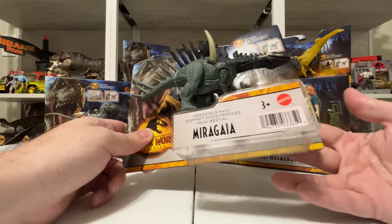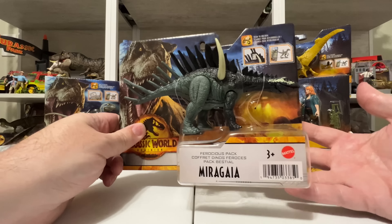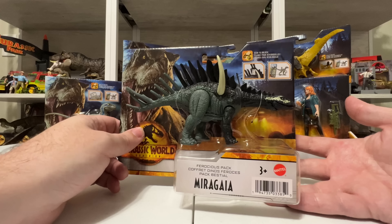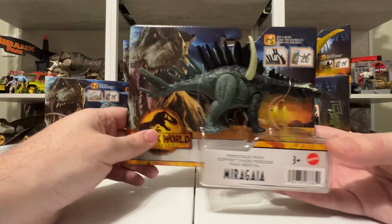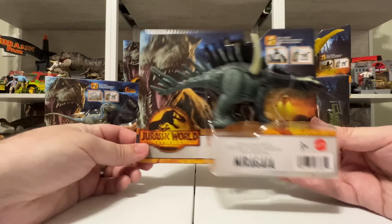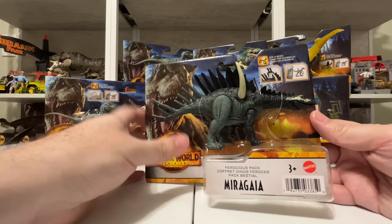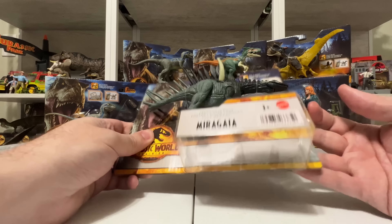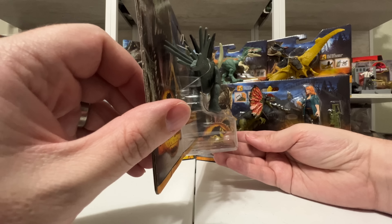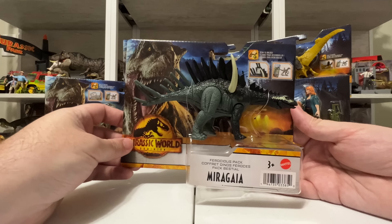They have a little bit more articulation than we're used to at this price point, and in some cases a little bit more paint. They also have no gimmicky action feature like Savage Strike — no slashing claws or whipping tails. These are literally just articulated figures with some posability. The packaging is really weird because it's not like a figure wrapped in a blister — it's out in the air so people in the store can touch and manipulate it.